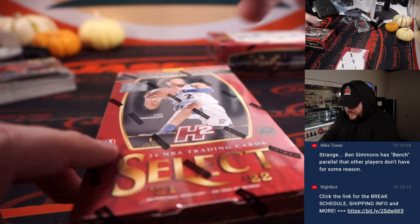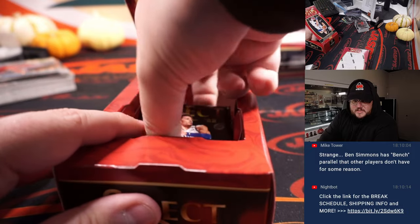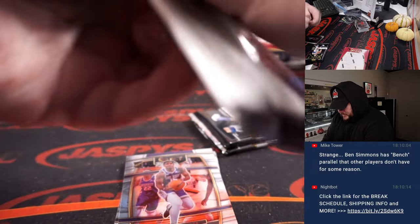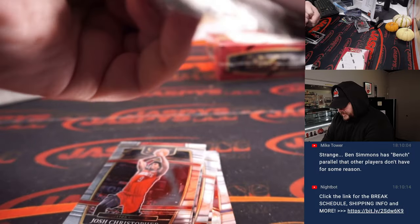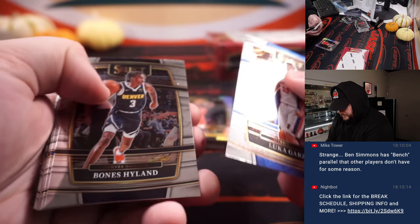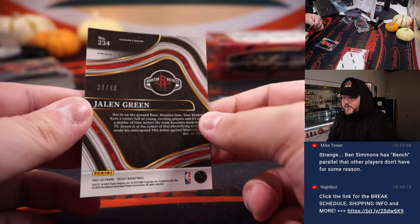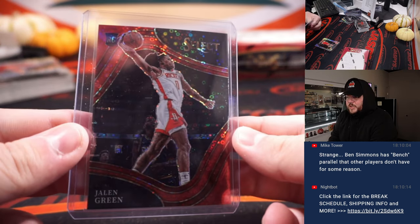This is box nine — no patch auto, no RPA just yet. Which means if it's not in these next two boxes, it's most likely in the other half case. Remember, this is just half case number one — PYT number two, the other half of this case, is on the site right now. That other half case is looking a little more juicy as the break goes on, two last boxes here y'all. Nice one though — color match too — courtside red, Jalen Green 37 out of 49, going to Sean.